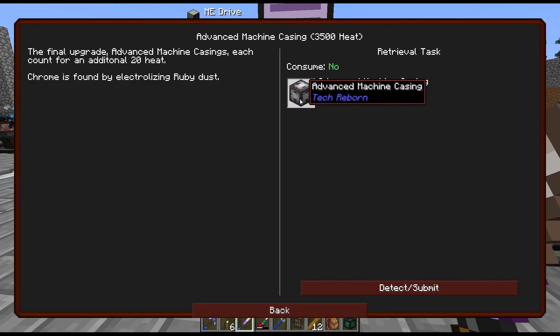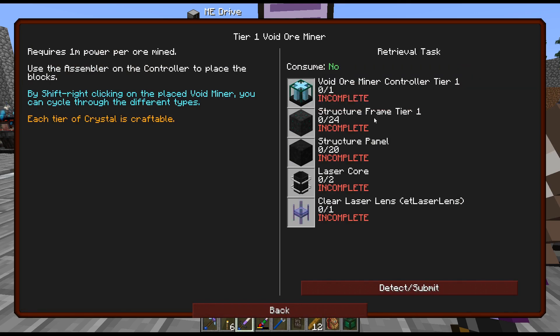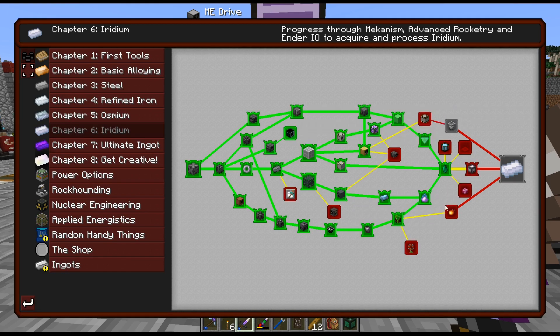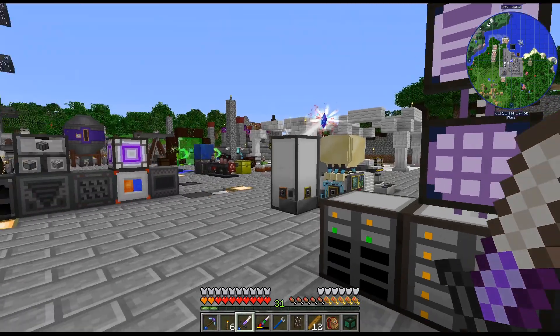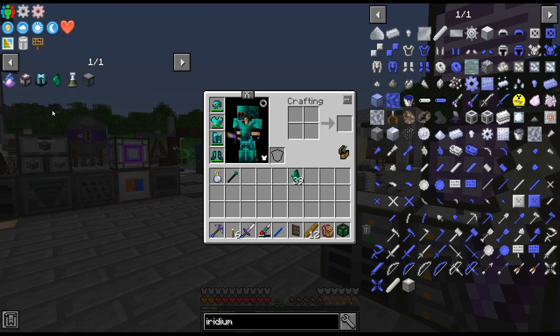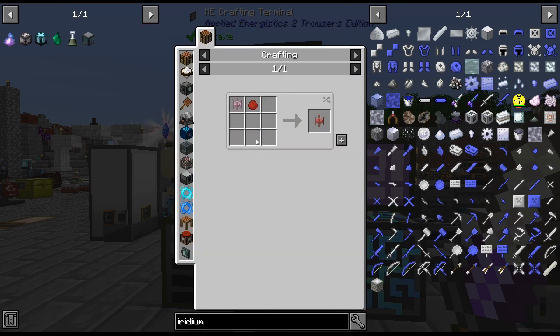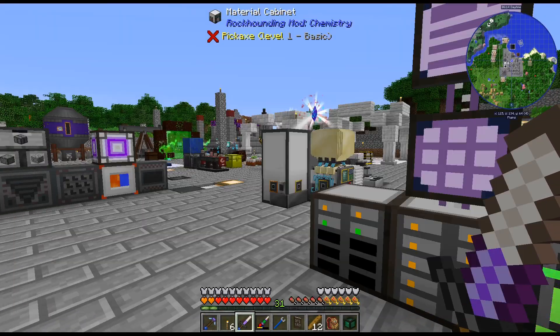I think I want to, instead of going directly for this — because we're not going to be able to use it — I want to get the void miner up and running. And while I'm doing other things, like crafting up a ritual or going to the moon, we can have this thing running. I think I am going to start working towards this. Unfortunately, this is going to take quite a few resources to get this ready.